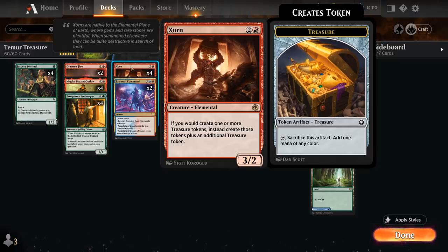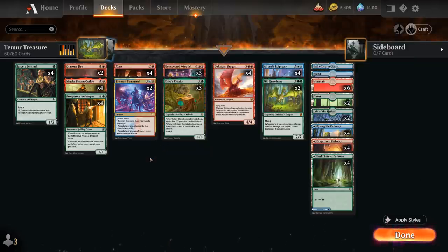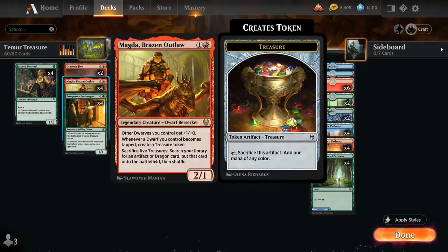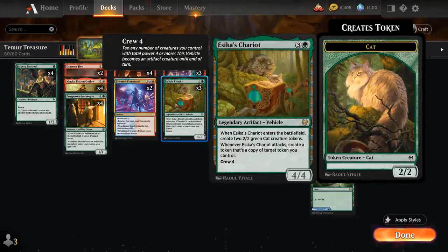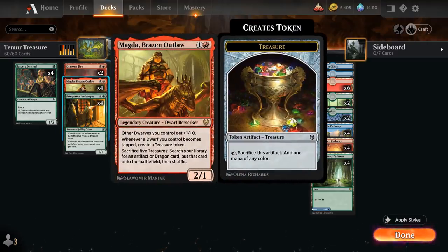Zorn is excellent in a deck that has plenty of ways to generate treasure, and one very important card in the deck is Magda, Brazen Outlaw, a 2-mana 2/1 legendary dwarf that says whenever a dwarf we control becomes tapped, we get to make a treasure token — that also includes Magda herself. So if we can tap Magda with maybe a sentinel to make one mana, or a chariot to crew it, we also get to make a treasure token without putting Magda in harm's way, and at some point we can sacrifice 5 treasures to search our library for an artifact or dragon card and put that onto the battlefield.